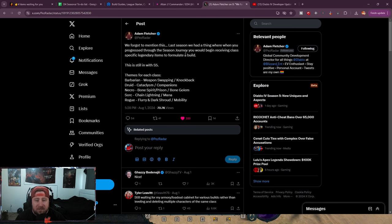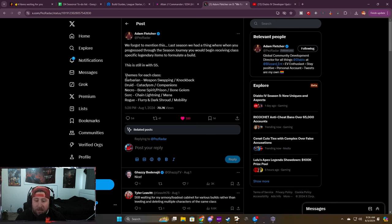Last season they had a thing where you could progress through the seasonal journey and begin to receive class-specific legendaries to formulate a build. So in Season 5, we've got themes for each class: Barbarian is going to have weapon swapping and knockback, Druid's going to have Cataclysm and Companions, and Necro is going to have Bone Spirit slash Bone Golem.